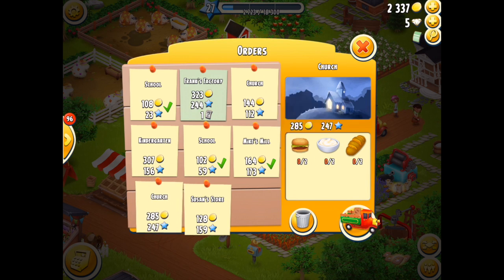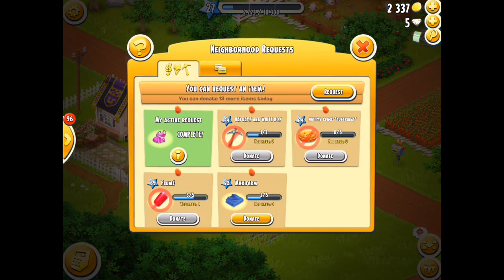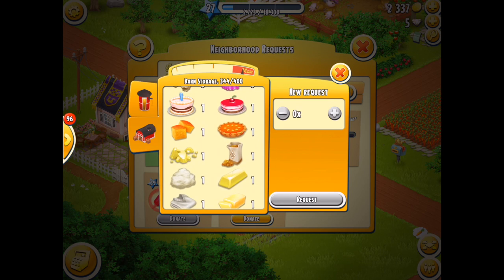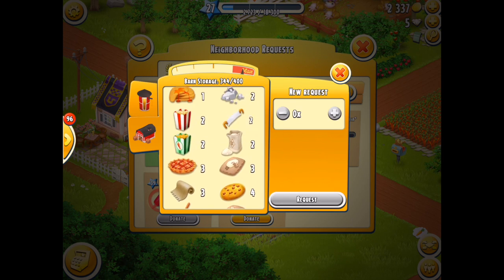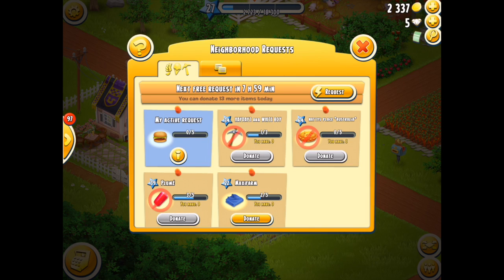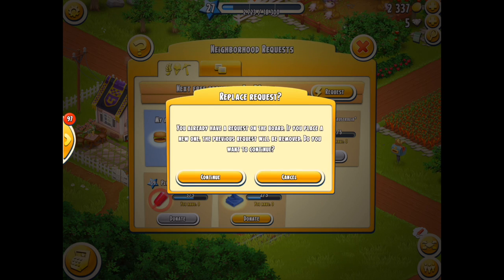There are limitations within the game — you cannot request hundreds of items from your supporting hood members; it's just a few depending on which category it is. Every time you make a request, once that request is filled you cannot request again for another eight hours. And it's the same with donations: you can only donate a maximum of 20 items in a 24-hour period.